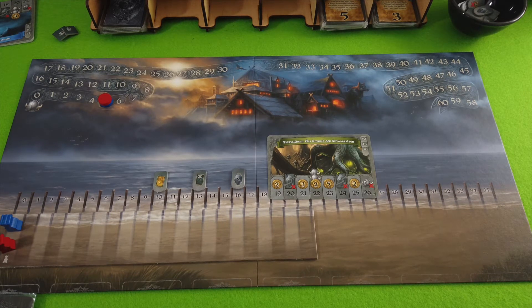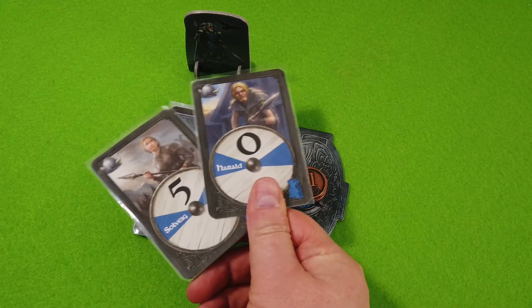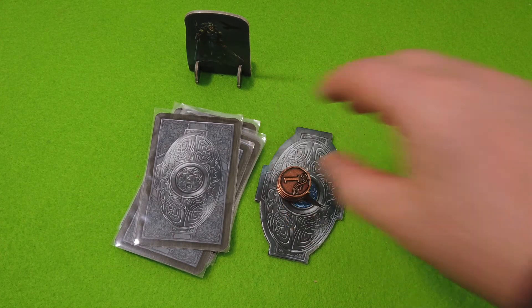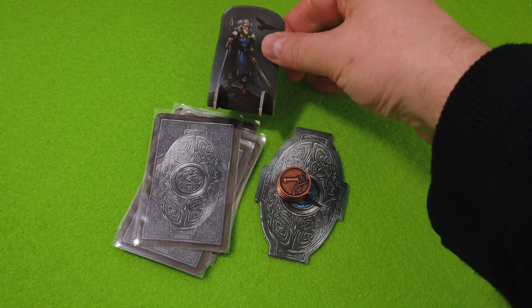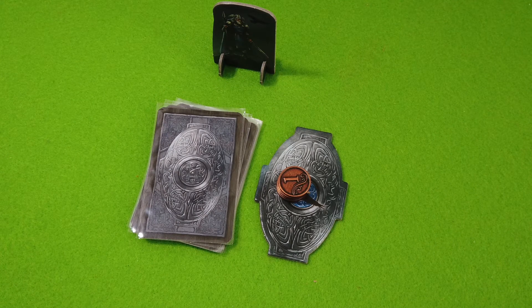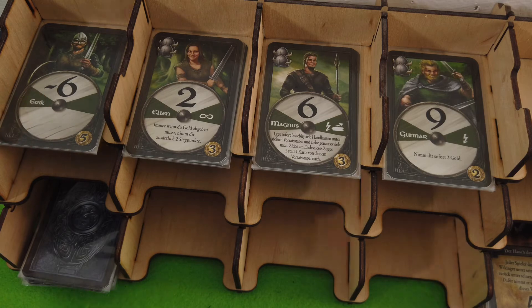Each player starts the game with their own set of cards — blue player has Harold here. All players have the same set of cards in different colors. We all start with five coins. Those metal tokens don't come with the game but I prefer them. Here is the starting player token for this round — that's Odin with his raven — so blue will go first. We're not shuffling the deck yet because the first thing we do before any adventure is buy extra cards.